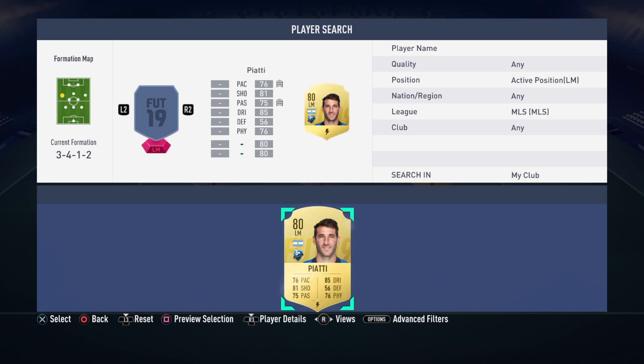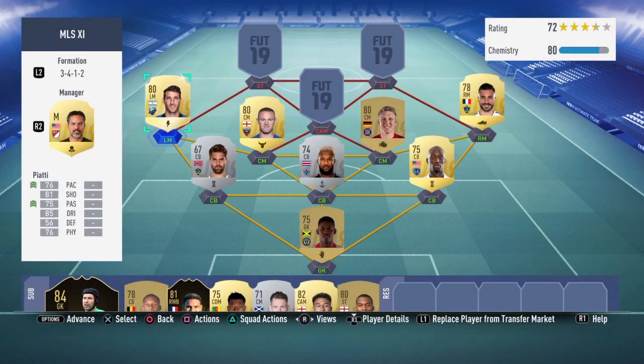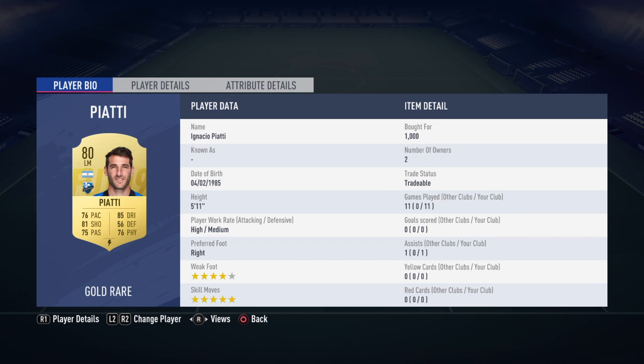On the left mid we have Piatti. It was quite a tough choice between in-form Gerso and Piatti. In-form Gerso had pace in the 90s and quite a good dribbling stat, but he was left footed and unfortunately didn't have a good weak foot — his skill moves weren't very high either. So I went for Piatti based on that, who's obviously got the 5 star skill moves and 4 star weak foot. He's bagged 1 assist for us, but with that dribbling and shooting stat he can definitely cut in on his right foot and get those finesse shots outside the box while it's still in the meta. We've added that Catalyst card to him as well to boost pace and passing.